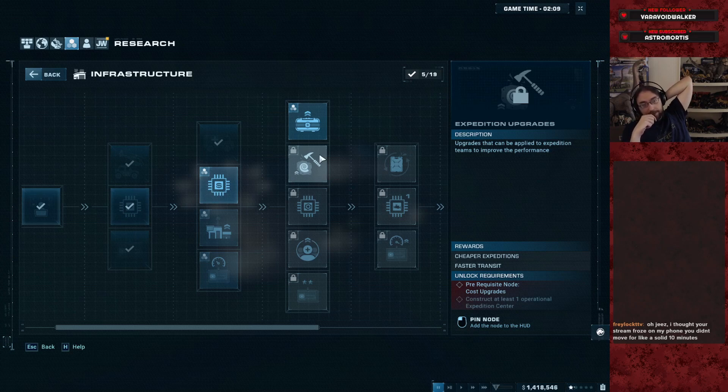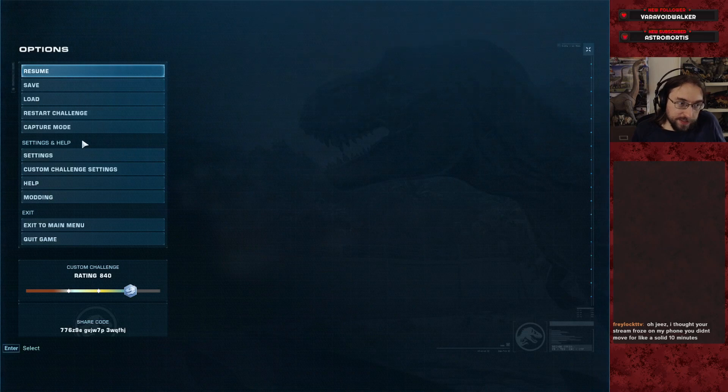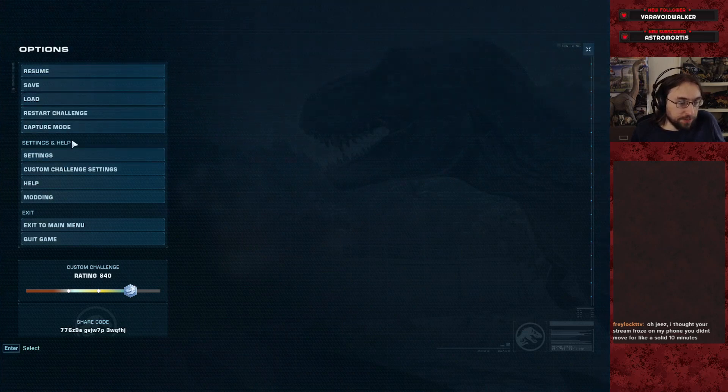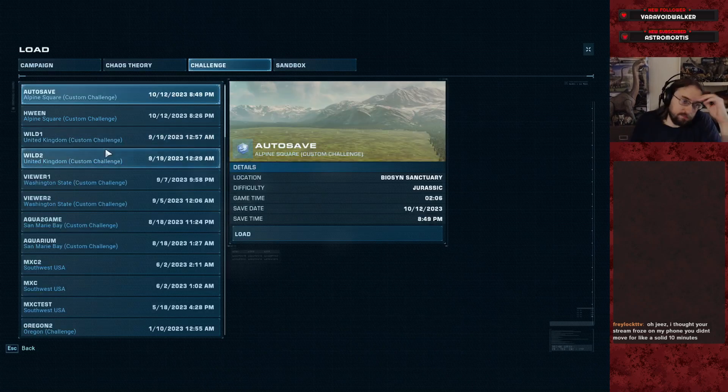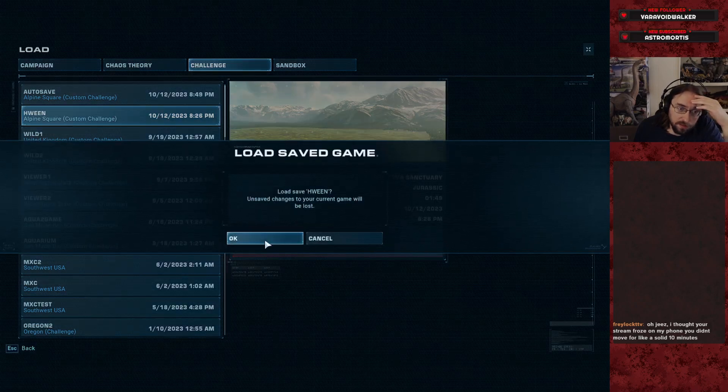At least the math on cheaper expeditions is easy to do. Anyway, that was a lovely little experiment. We've learned that dig yield is very marginal, but probably you just say forget it and load it up anyway, because you just wouldn't have an upgrade otherwise.